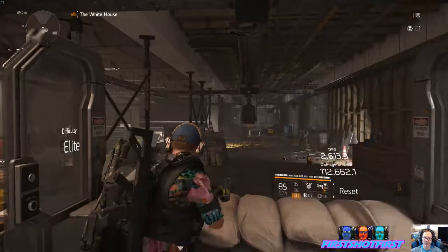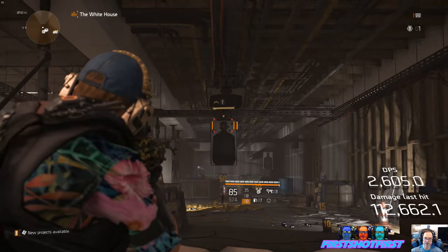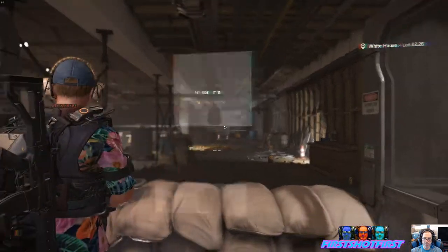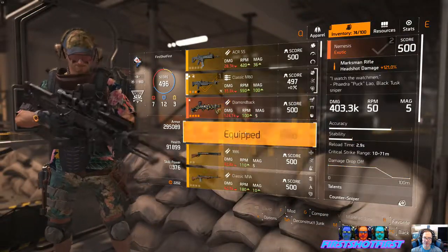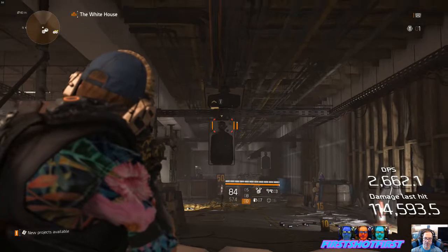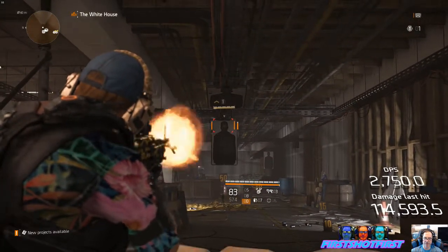So here we have, with the rifle — not the Nemesis — 114k. And if we switch the secondary to Nemesis, still 114. Well, a little more there — 115. So the EXPS3 holoscope with plus-8% damage to elites — it doesn't get the buff from the Nemesis.